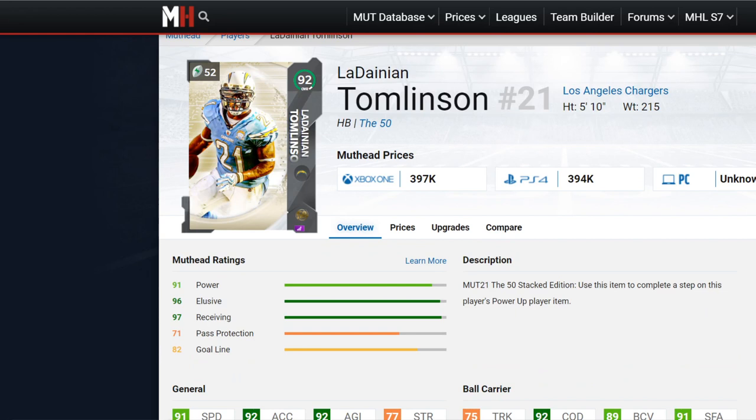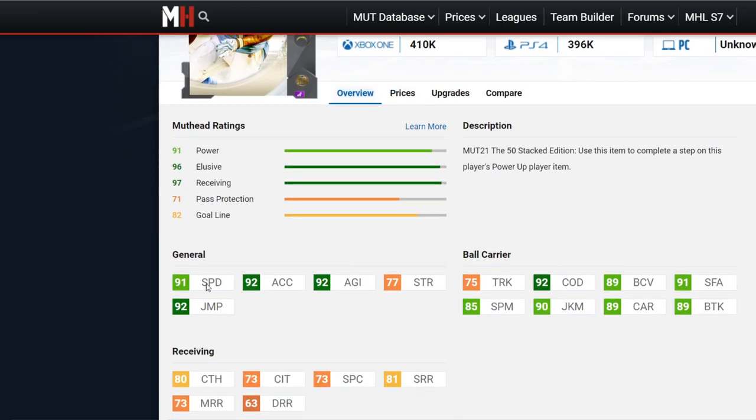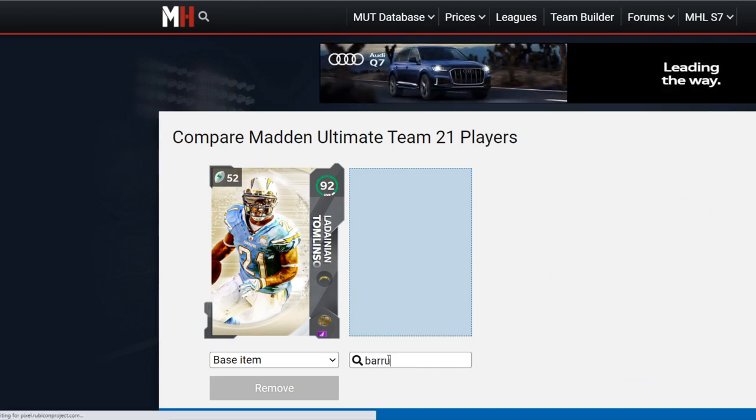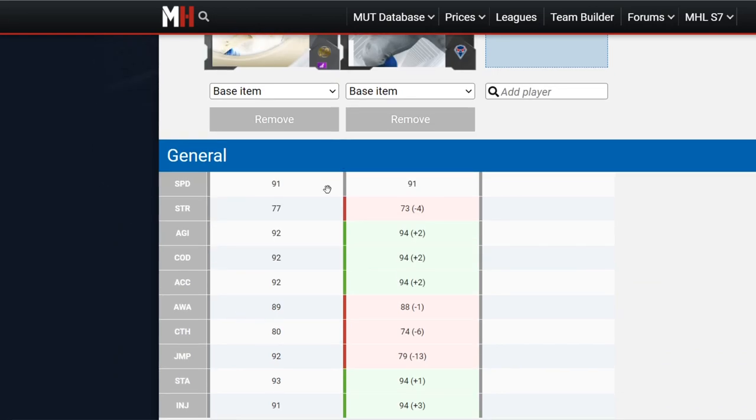We've got LaDainian Tomlinson to start with — this is a banger. LaDainian Thompson is gonna be so much fun to play with. His price is at 410K even with servers down. Check out his stats: 91 speed, 90 acceleration, 90 agility, 90 jumping, 75 trucking, 90 change of direction, 89 ball carry vision, 91 stiff arm, 85 spin move, 90 juke move, 89 carrying, 89 break tackle, 80 catching, and 81 short route running. Let's compare him to Barry Sanders real quick.